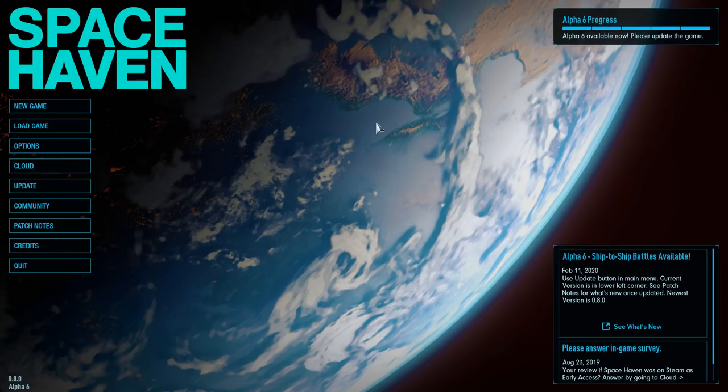Hello and welcome. Today we're taking a look at the Alpha 6 update of Space Haven, which brings ship-to-ship battles into the game. Basically what this game is, if you haven't seen it before, it's sort of a colony builder set in space on board a spaceship. We're building a ship with all the components and systems, setting out our crew into the galaxy, fighting pirates, visiting derelict ships, and mining.